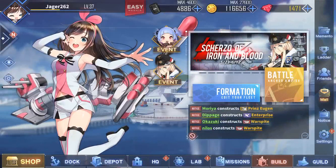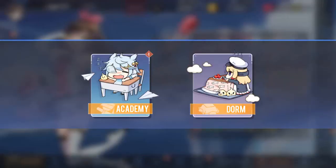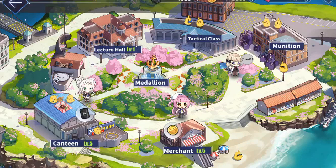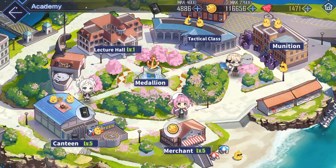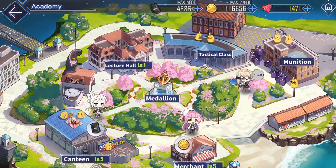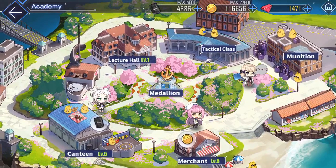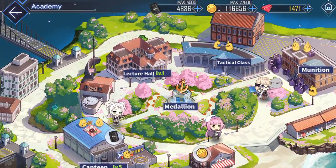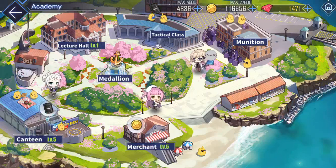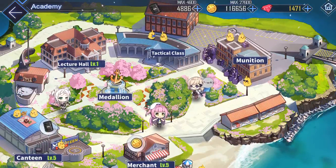In Headquarters you'll find two things. One is the Academy, which is the little port area you see behind Kizuna on the loading screen. That's where you're going to collect money, oil, and skill training for your ships, as well as a medal room which shows achievements you've completed, and a lecture hall which I haven't unlocked yet because I'm not a high enough rank. It's kind of the hometown for where the ships live.